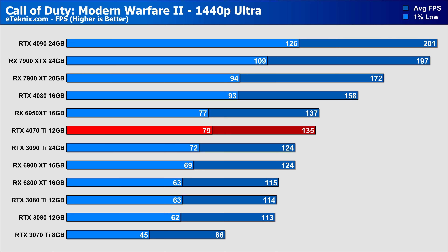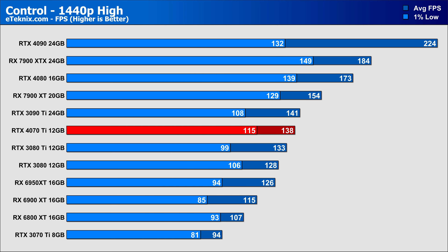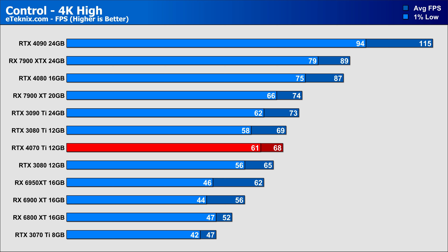In Call of Duty: Modern Warfare 2 at 1440p, we see a huge uplift from its predecessor, pushing it ahead of the 3090 Ti by just under 9%, though the 6950 XT still creeps ahead by a small margin. It's a similar story at 4K with the new AMD cards blasting ahead, while the 4070 Ti just passes the 3090 Ti. In Control at 1440p on the High preset, the 4070 Ti and 3090 Ti battle it out though the newer card delivers 6% better 1% lows. The 7900 XT manages an 11% lead over the 4070 Ti but is around 12% more expensive.